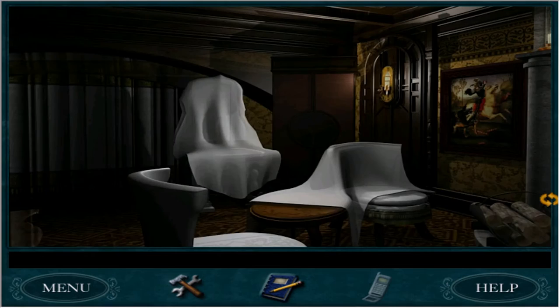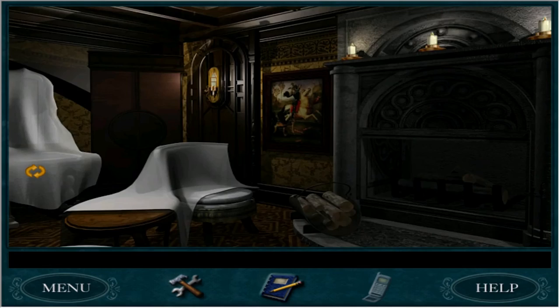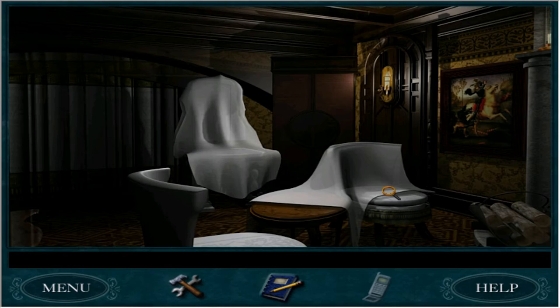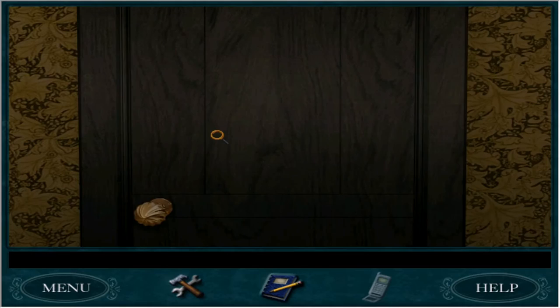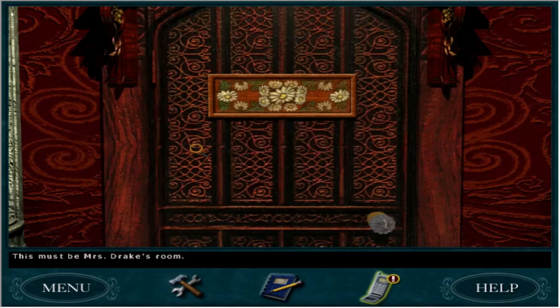Who says that? Who says, 'I'll be back'? This is a very depressing room, actually. It's a little spooky. Everything's draped. It's all dark over there. Fireplace is just gray. Is that Arnold that says it — 'I'll be back'? Alright, let's continue down this way. Someone else's room here — this must be Mrs. Drake's room. Guess she's not in her room. She's in the conservatory, that's right.